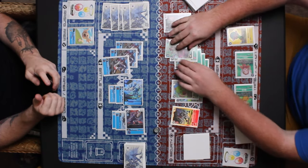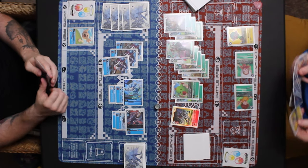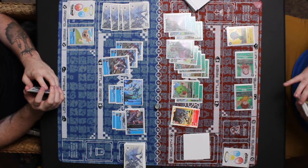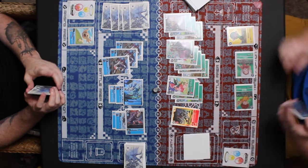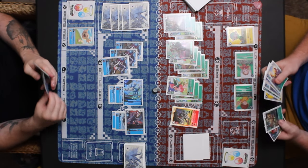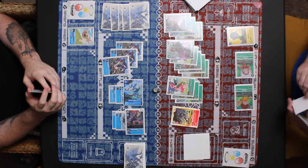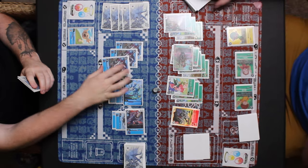Rosemon evolves on top of Lillymon, drawing a card — though that Tentomon drawn should have been for the Woodmon evolve, so he should be a card deeper. Green currently has the ideal setup: Woodmon the blocker, Rosemon, and the secret rare Metal Greymon. That combination is the best offense and defense — best offense with Metal Greymon, best defense with Rosemon and the blocker. Rosemon plus blocker is really strong. Looks like Rosemon is going to attempt to attack over Vegiemon.